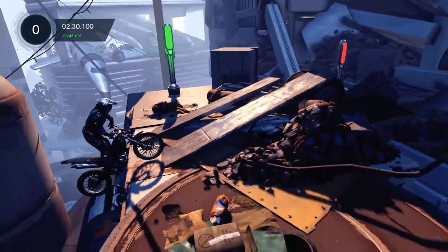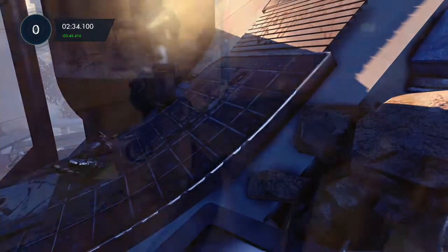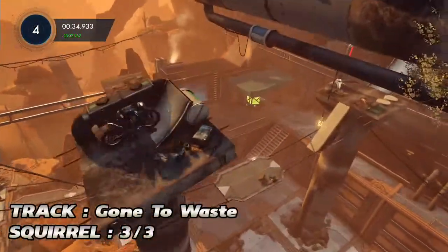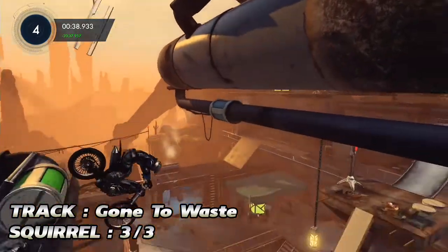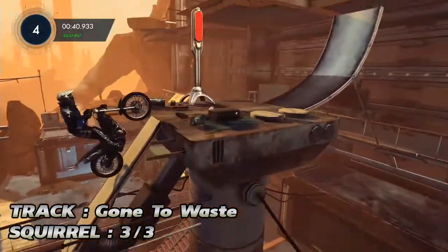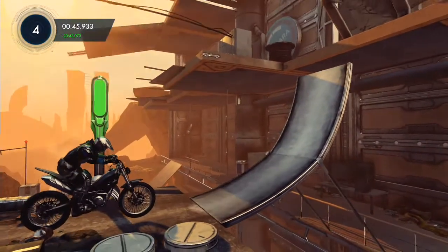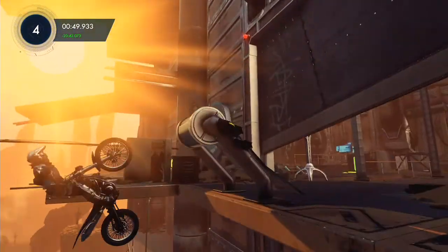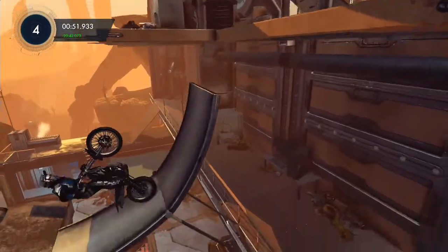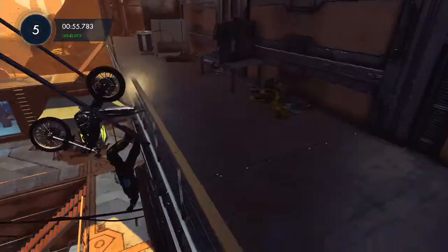So yeah, that was a thing. Squirrels get creepier. Anyway, the last one of the DLC is on the Gone to Waste map. You want to get to this section I'm showing you here — this checkpoint — and what you're going to want to do is bail out and land in between the other side of this ramp and the railing below it. Realistically, what you'll probably try to do is flip your bike and then hit Y to bail straight down.